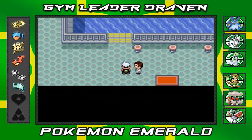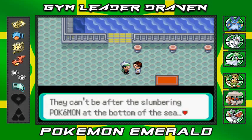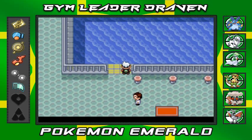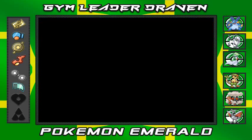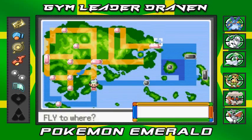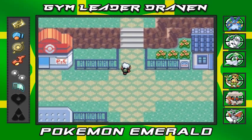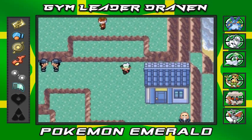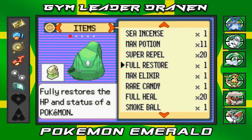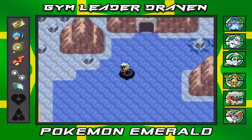Captain Stern laments why Team Aqua would steal his Submarine Explorer 1 — they can't be after the slumbering Pokemon at the bottom of the sea. So we fly back to Lilycove City. First things first — I don't want to get attacked by any Pokemon, so let's use a Repel. Off-screen I bought myself a few items. Now we're free to move on to this part of the Team Aqua lair.